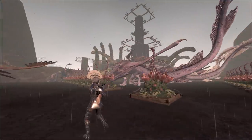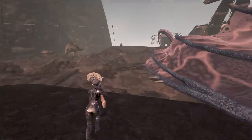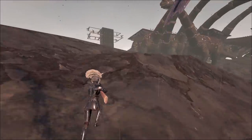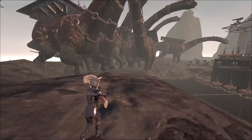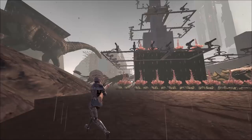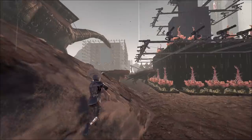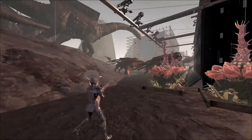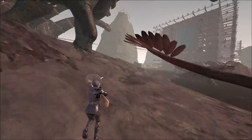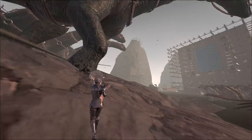Got another turret tower right here. Over here we got Brontos — some of our Brontos. I think these are all war-ready Brontos right here. Got another turret tower. Frames are bad right now. You come along here. Mr. Brontos, can you move out the way? Thank you.